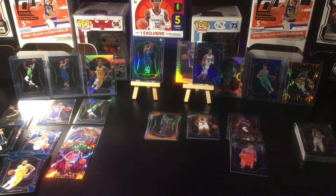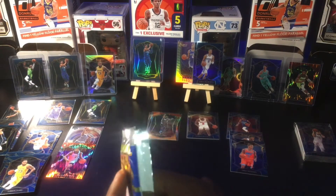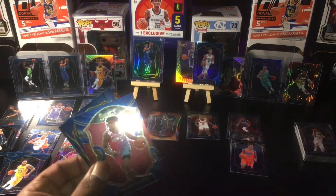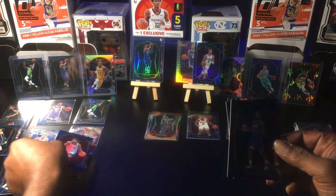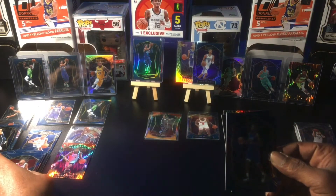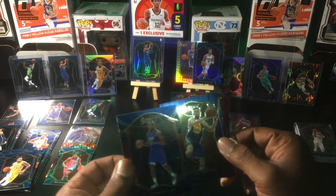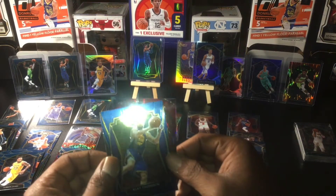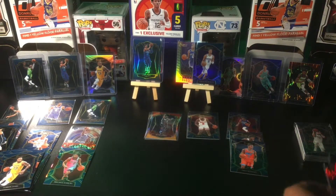Last pack — we'll leave those two for after the hanger, see what we get on this one. Precious Achiuwa base. Kawhi Leonard base and Klay Thompson Premier. Our last is Jimmy Butler on the insert.